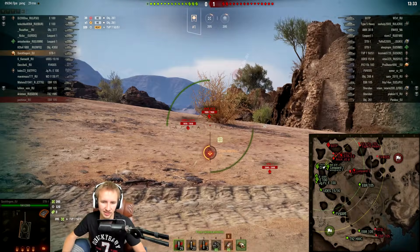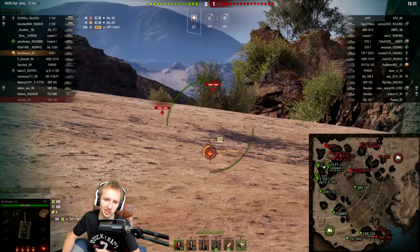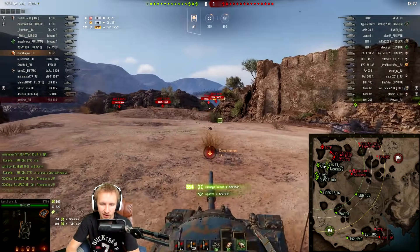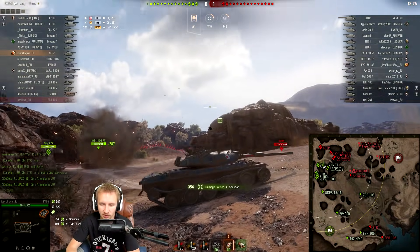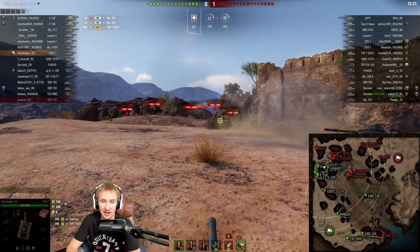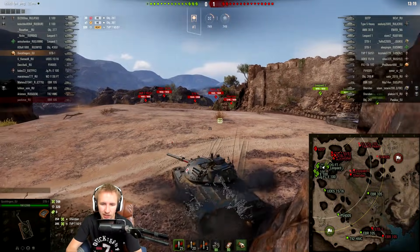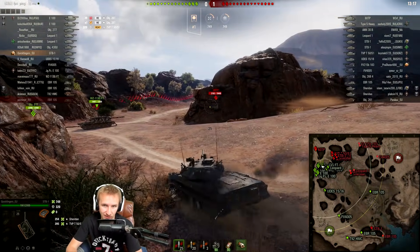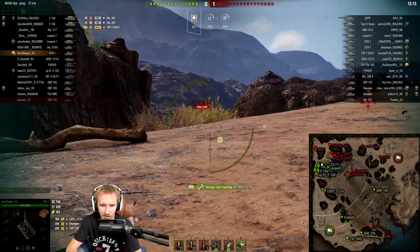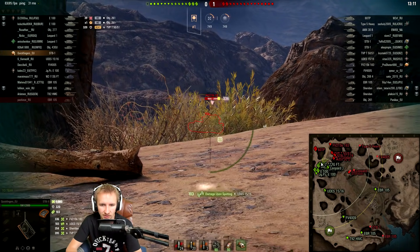This thing is going to be a boss of a ridge line, a lot like the UDES 15/16. Depress, depress, depress — elevate the rear of the tank to peek at the Sheridan. This is pretty funky, and I think a lot of people are going to have a huge amount of fun with this vehicle if you love sneaky ridge-line positions or cheeky shots with the STB-1.